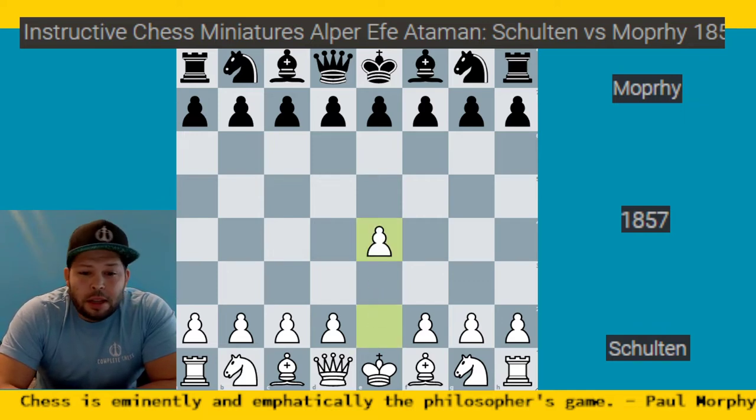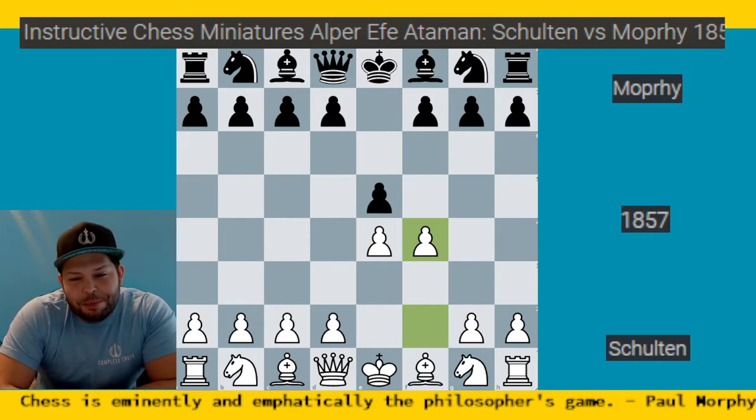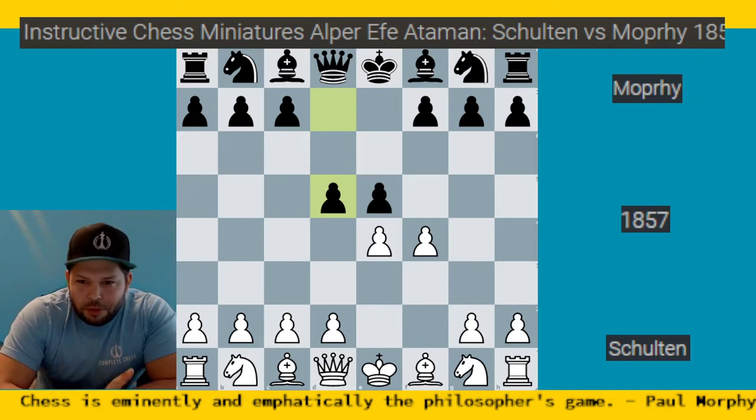We start off with e4. Schultz is playing with the white pieces, and Morphy responds with pawn to b5. Then f4 — King's Gambit, let's have some fun! But Morphy messes up Schultz's fun and plays pawn to d5, a very nice move. White wants to get the King's Gambit going, but Morphy responds: I don't want a free pawn, I just want an equal game.